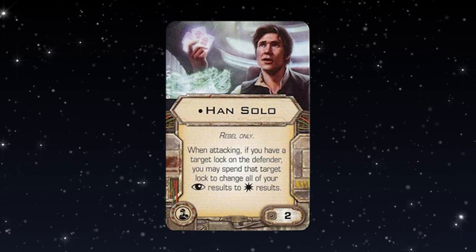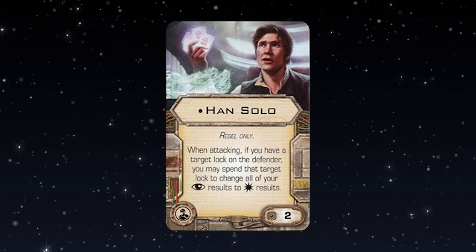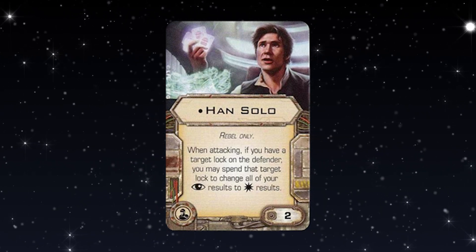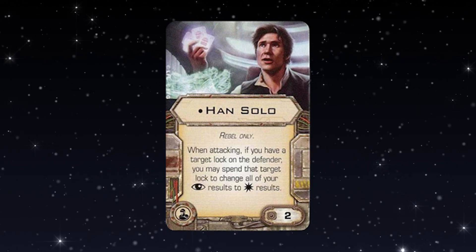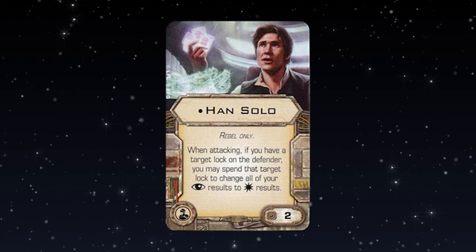We do have a bit of power creep in this game, so old cards tend to become less relevant. Having said that, a lot of old cards and pilots do really well these days — we're still seeing a lot of Biggs and Vader from Wave 1, and that's fantastic. But we're not seeing any of this Han Solo crew card, and we're not seeing a lot of the old Rebel crew like Han, Leia, and Luke.